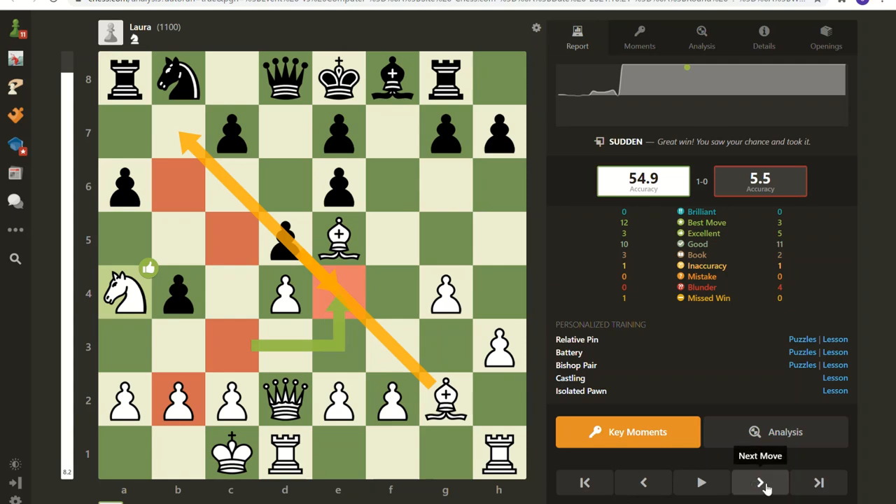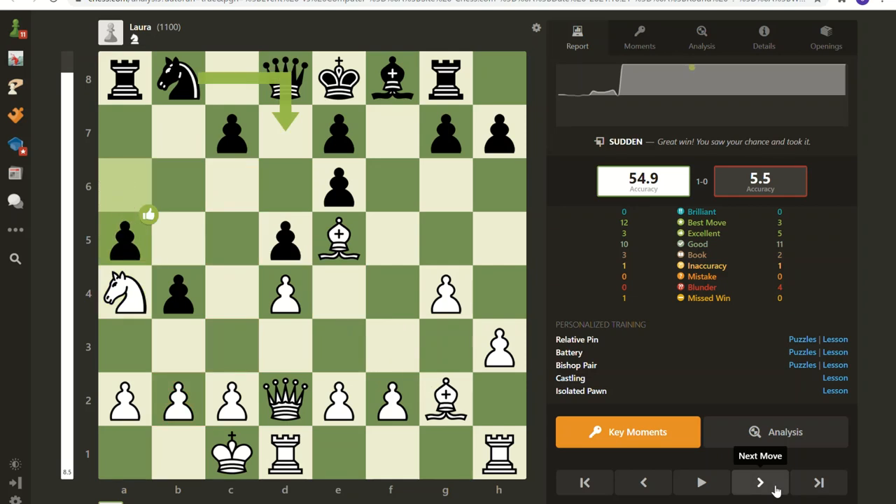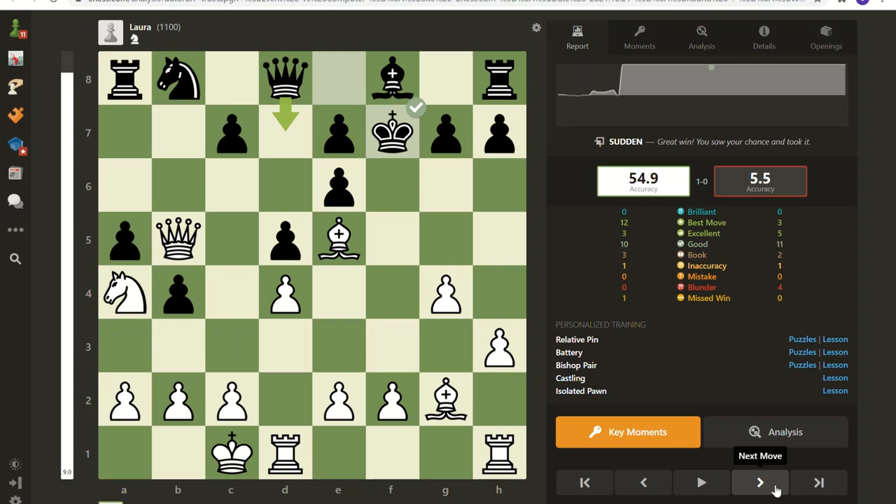I'm up material anyway, so the sacrifice wouldn't be wasted — there's a purpose to it. There's a check here but it doesn't really go anywhere. My point for this video is that I'm trying to attack on the queenside, but look what happens — the king comes over to the kingside. The computer sees what's going on, so now I want to start moving my attack onto the kingside.